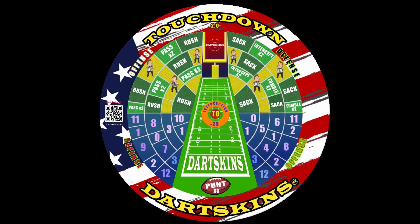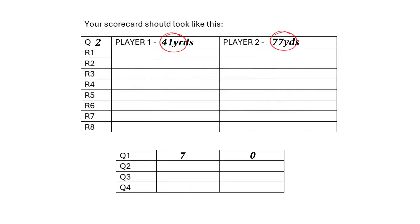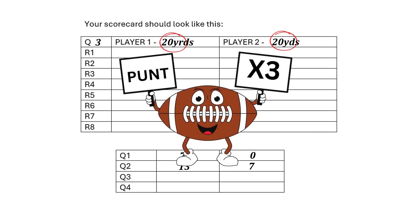The game is divided into four quarters. At the end of each quarter, both players or teams will keep their yardage score going into the next quarter. However, in the third quarter, everyone resets to the 20 yard line and starts with another punt kickoff to start the second half.